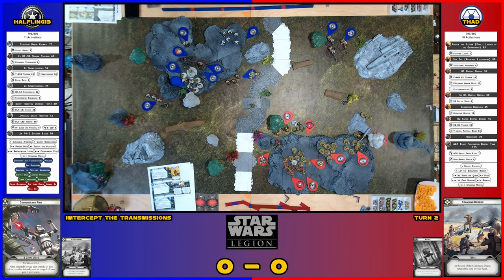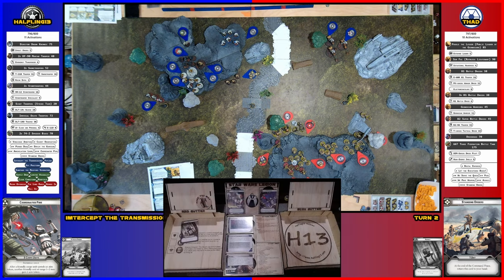I have my sniper. He's going to take an aim and shoot at Poggle — actually, Sunfac. Either way they're going to get cover. Because of line of sight blocks, I'll go with Sun Fac — I'm less worried about Poggle right now. He has two black with an aim. Two surges — not hits. I'll reroll — going for crits. Apparently. A crit — pierce one. Another point of suppression.